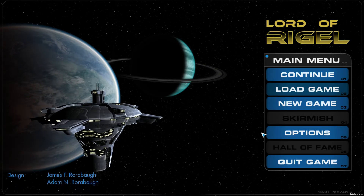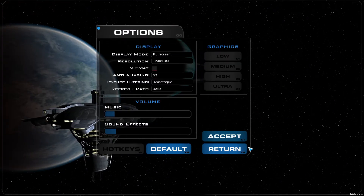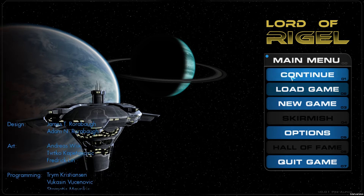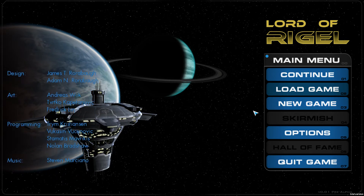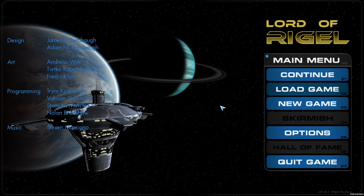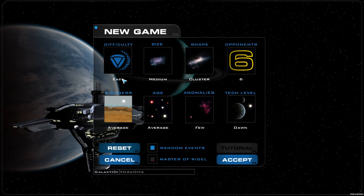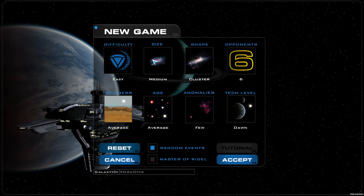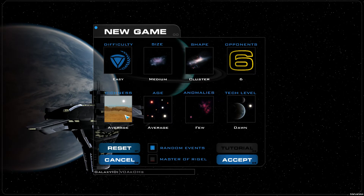Welcome to Lord of Rigel — this is our menu. Right now in the public release we have something we call the galaxy demo. We're kind of trying to mimic a game called Master of Orion 2 with Lord of Rigel, and as you can see, you have a nice interface for the generator. Some buttons don't do anything right now — difficulty, opponents, tech level are not yet implemented.